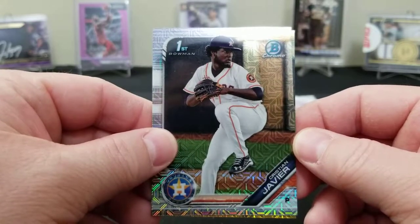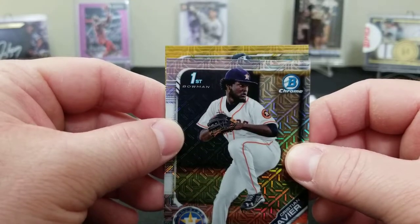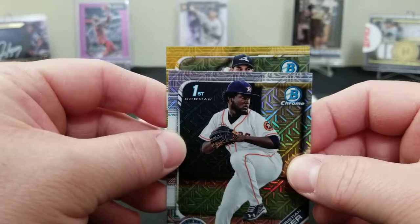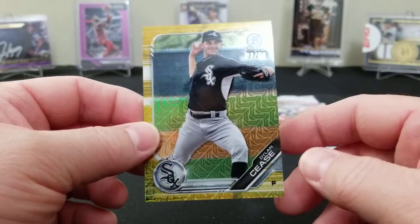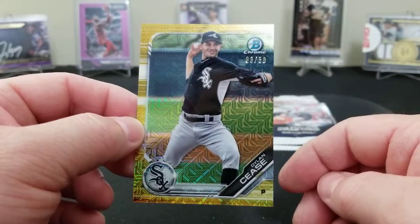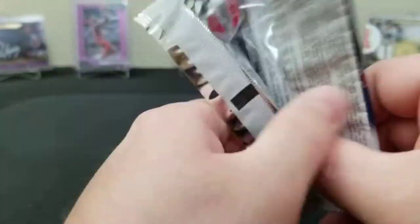And for our chunk — oh, we got a gold! A White Sox, could it be? Nope, it's a pitcher. It's a Dylan Cease gold, three of fifty. Still a very cool card. Love getting a gold — anytime you can get something fifty or less, you can't be disappointed. Alright, pack number two in the first box.